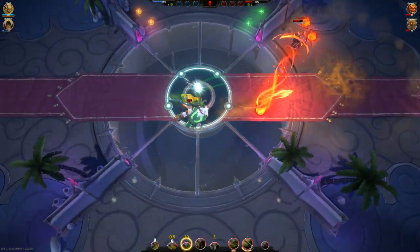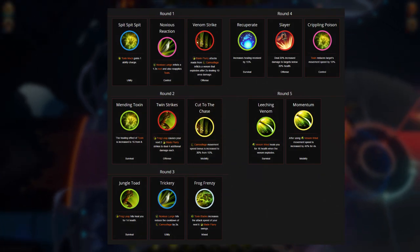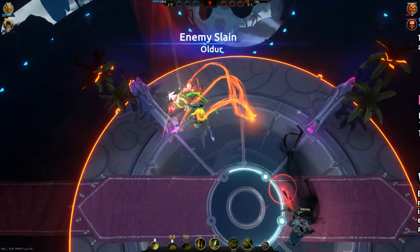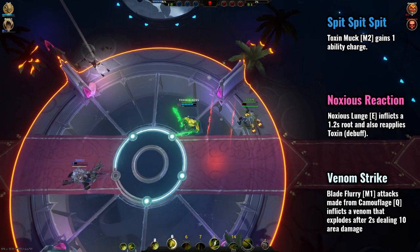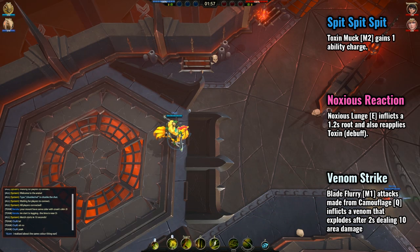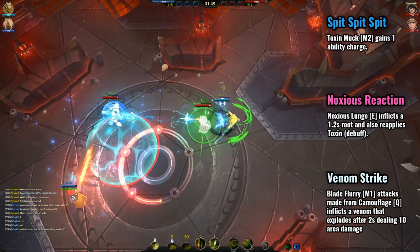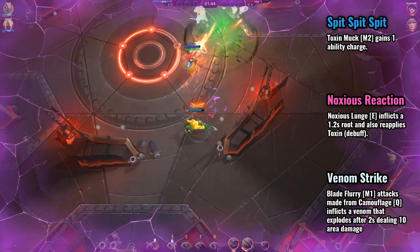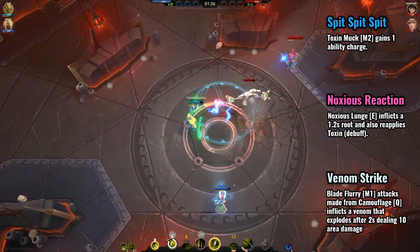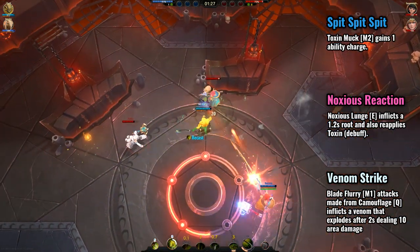Now let us move on to Kroak's baterite options. In the first tier, I think the best choice is Spit Spit Spit. While Venom Strike can be pretty good for extra burst and potential AOE damage, Spit Spit Spit is still the better pick overall because it is more consistent. Having 2 charges of your Mouse 2 ability means your toxin debuff uptime is longer — meaning more heals and more damage — not to mention the ability to constantly blind your enemies with Shift+Mouse 2 if you have enough energy. Noxious Reaction is interesting because CCs are usually good, but since we typically use E as an escape, the root is mostly irrelevant unless setting up a combo. Using Q or Shift+Q for that is much more consistent, so Spit Spit Spit is still the best pick here.